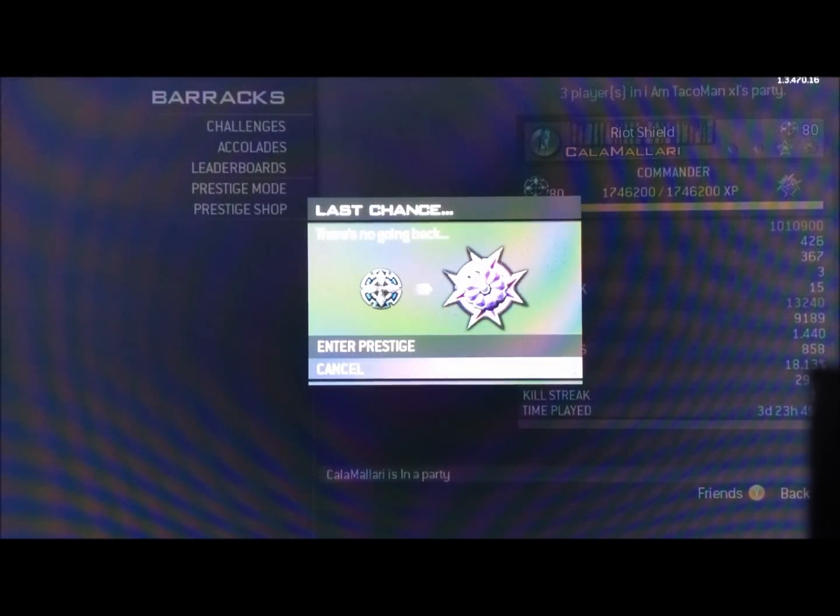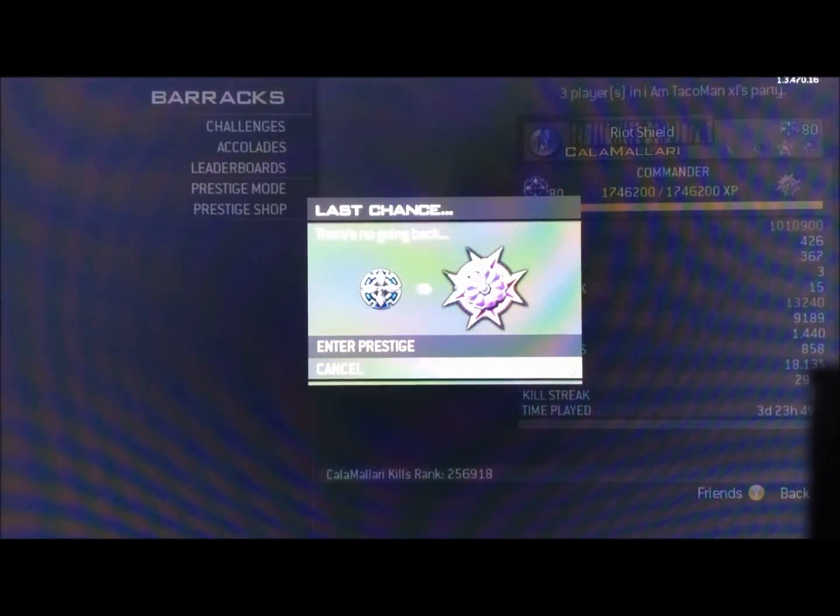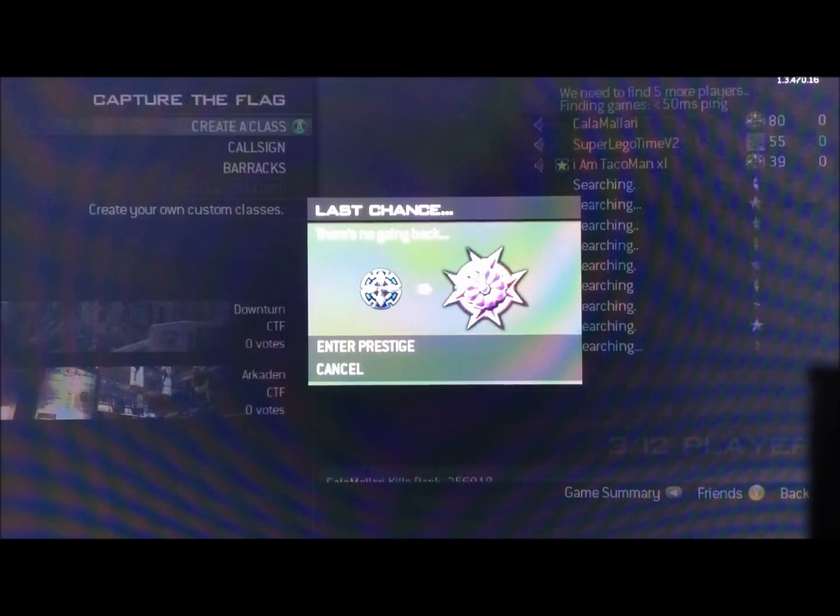While you're hovering over Cancel, your friend — which is I Am Talking Man in the video — is going to find a lobby, a game lobby, and you'll be following the next steps in the game lobby.